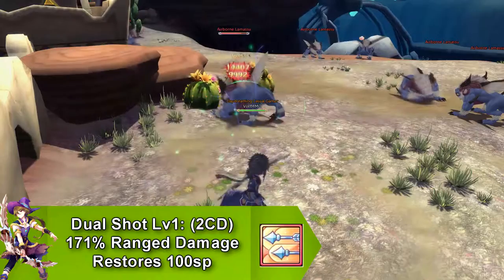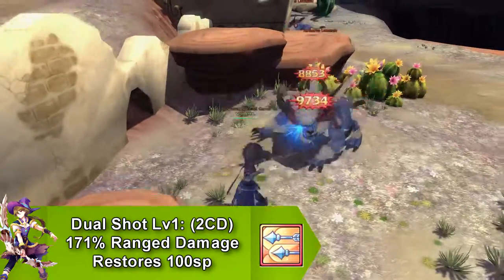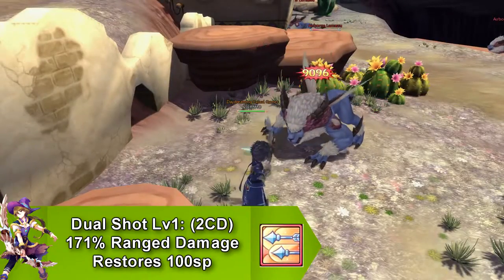Our first skill is called Dual Shot, and it only does range damage, no debuffs or buffs to it, and it only goes on cooldown for 2 seconds and restores 100 SP.